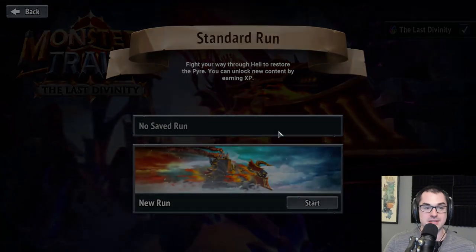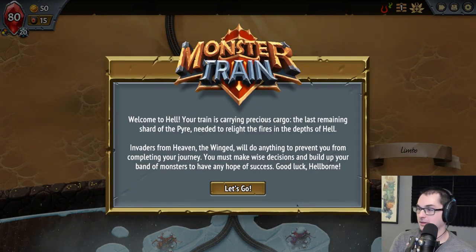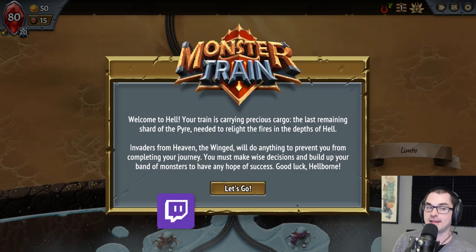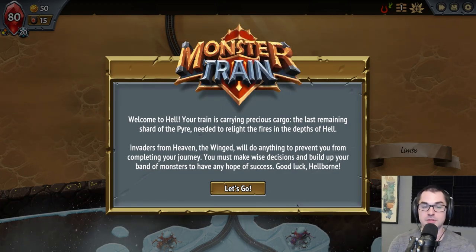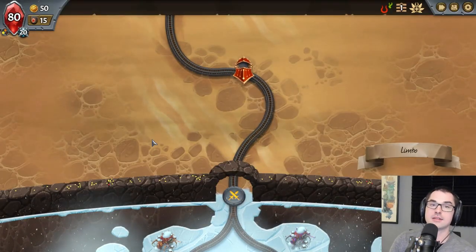So, what, Twitch chat, is Monster Train? Welcome to my second favorite deck-building roguelite, Monster Train. This is a similar genre to, but very different conceptually from Slay the Spire. Welcome to Hell — your train is carrying precious cargo, the last remaining shard of the pyre needed to relight the fires in the depths of Hell. Invaders from Heaven, the Winged, will do anything to prevent you from completing your journey. You must make wise decisions and build up your band of monsters to have any hope of success. Good luck, Hellborn.